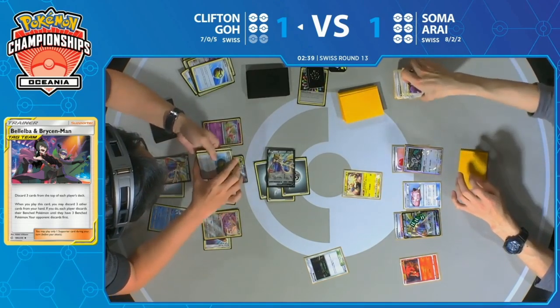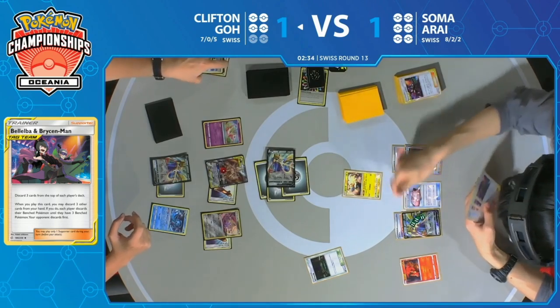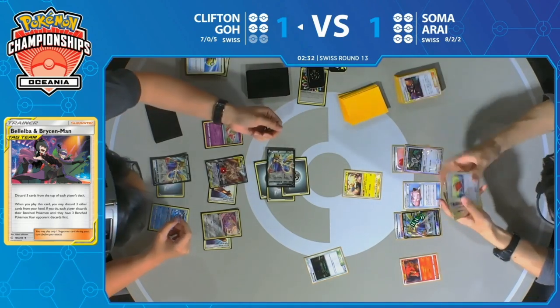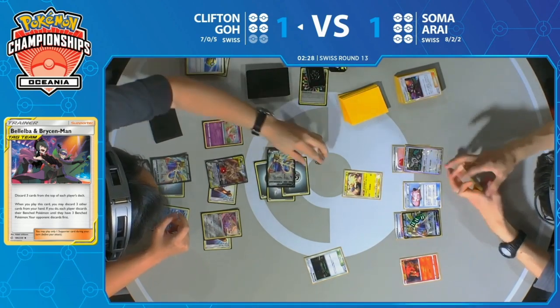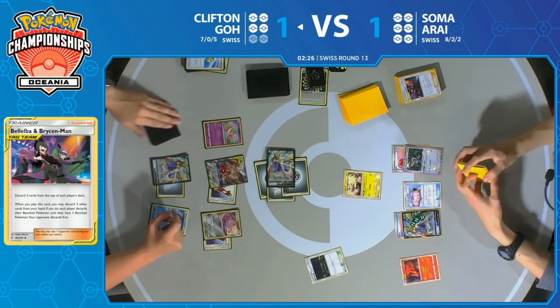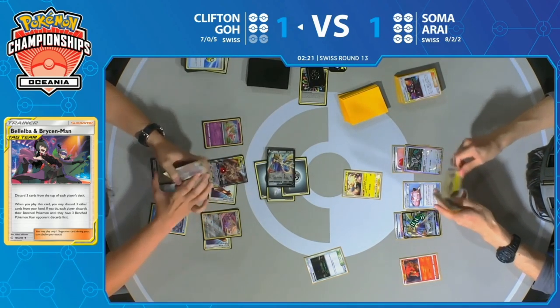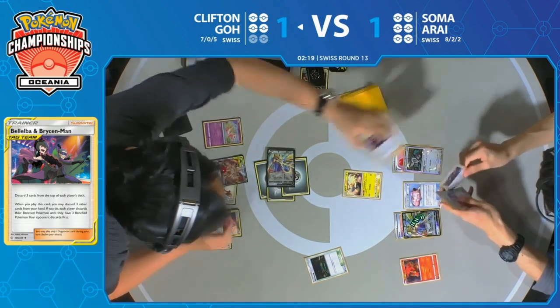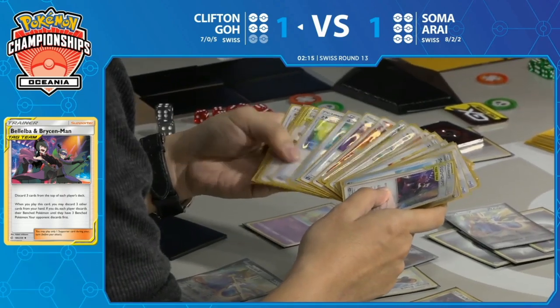But as long as Soma can get a draw out of it, he'll feel fine going into the final round of Swiss. He does not want a loss, and Clifton the exact opposite — he does not want a draw, he's so close to a victory. He just needs two more knockouts. Bellelba & Brycen-Man discarding three cards off the top of both players' decks. If any deck can extend the game, it's one that plays Mareep with Fluffy Pillow, hoping the opponent stays asleep.